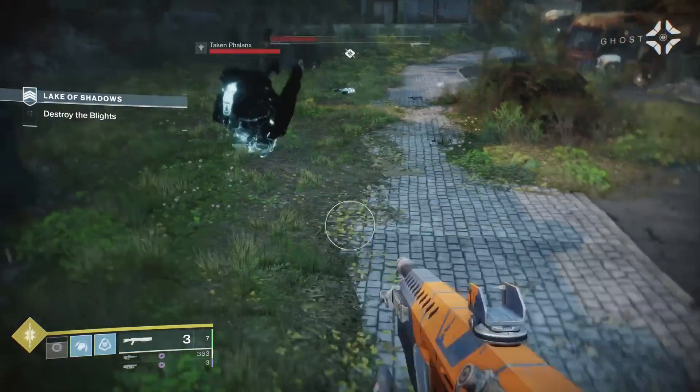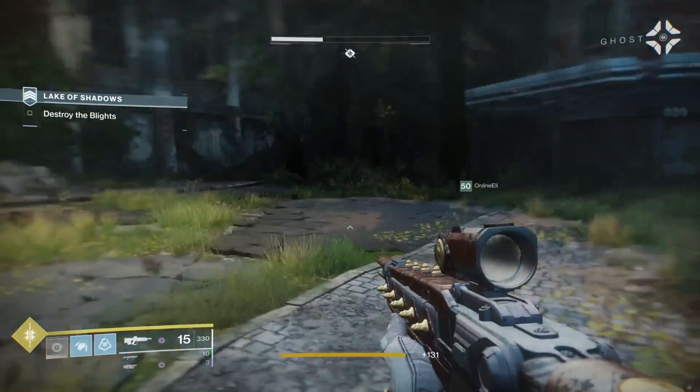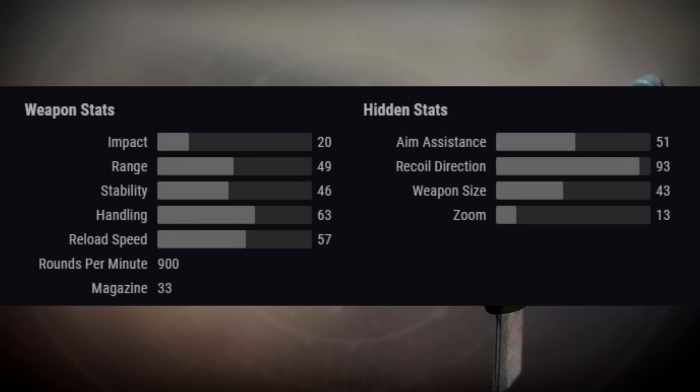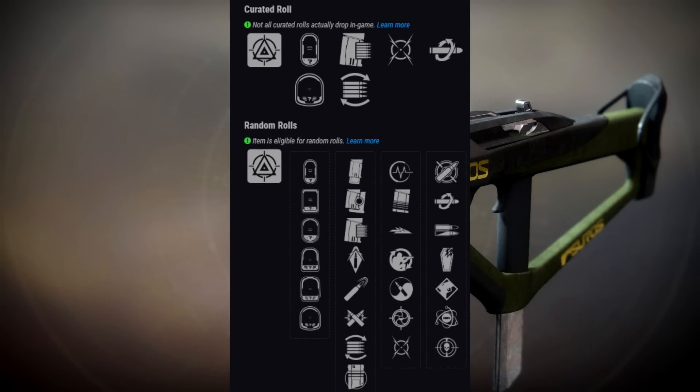Moving on to the Season of the Forge Iron Banner weapons, first with the Hero's Burden legendary energy submachine gun. Looking at the stats, this is a 900 rounds-per-minute SMG — extremely common — but the claim to fame for the Hero's Burden is its excellent starting range at 49. For comparison, the Calus Mini-Tool, which many people enjoy, has a starting range of 37, so you can engage enemies at ranges they're not expecting a 900 RPM SMG to reach.